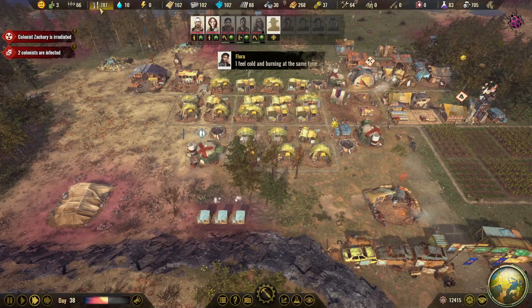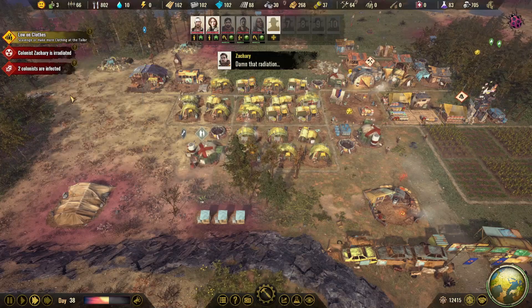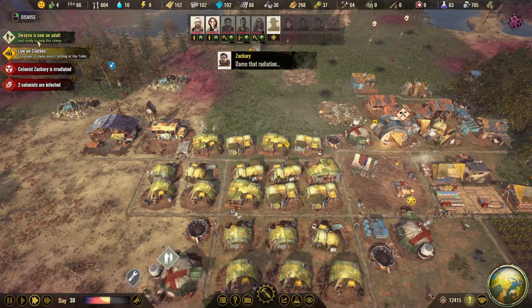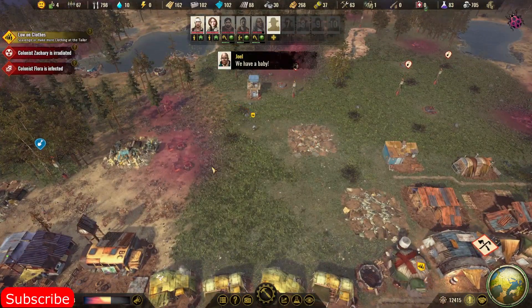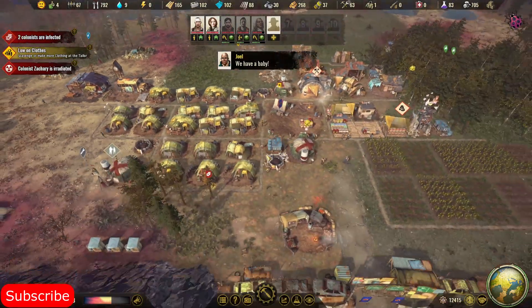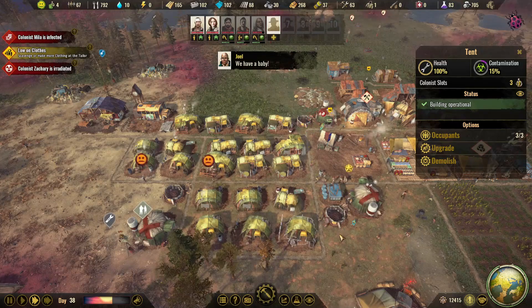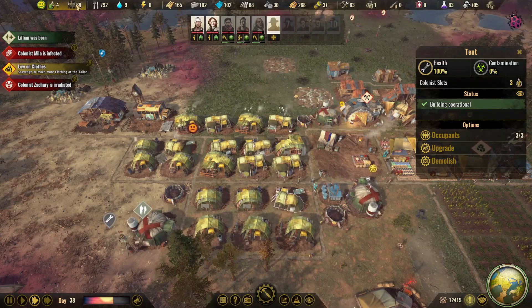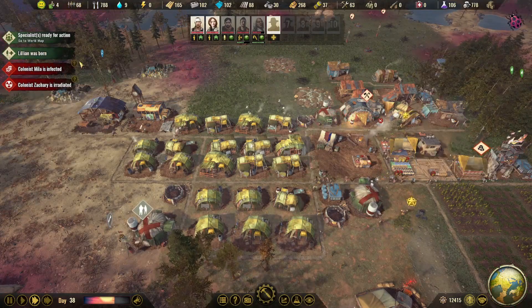We don't have any potatoes — actually we do have sixteen. Three colonists are sick. Duane is now an adult, so we get an extra carrier again. Isaac was born. They're pretty busy — all those kids being born. We have room for ninety people and we have sixty-eight, so that's nice.